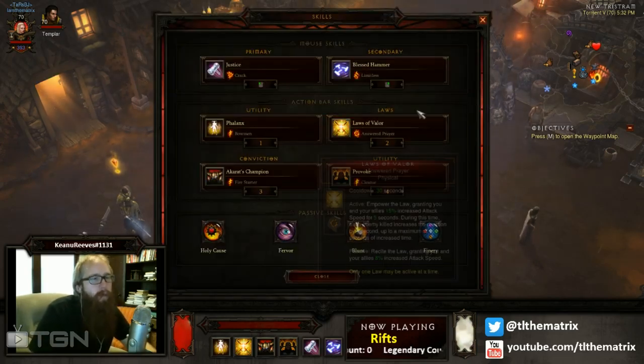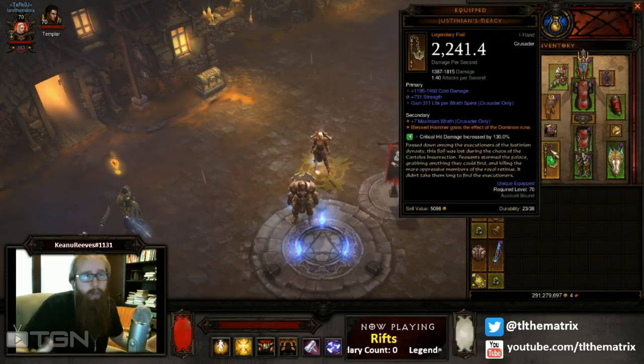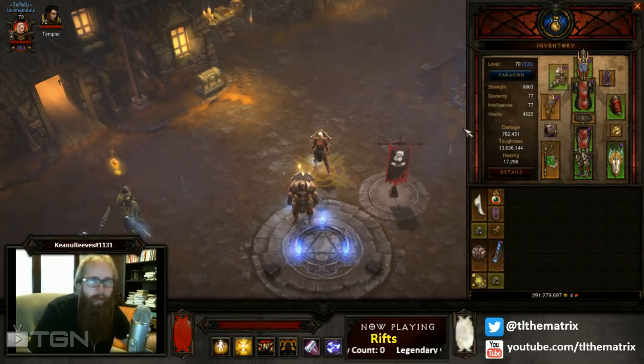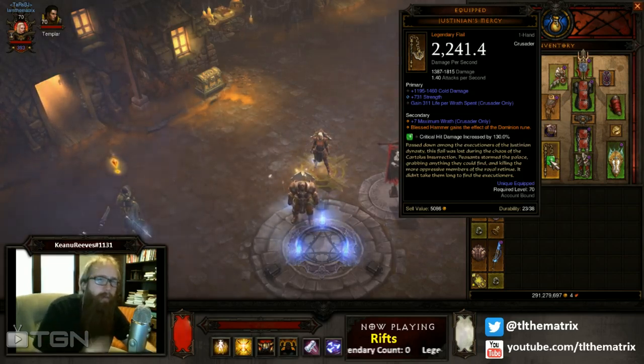Blessed Hammer with Limitless — let's take a look at the gear. I run really high toughness. I have no idea how my Crusader has such huge toughness, especially at higher Torment levels. I'm actually using Justinian's Mercy. I tried a lot of different weapons — even tried the Blade of Prophecy with Condemn, which was good but not what I was going for. I ended up using Justinian's Mercy because it has the Dominion rune on it, which is perfect for what we're trying to do here.